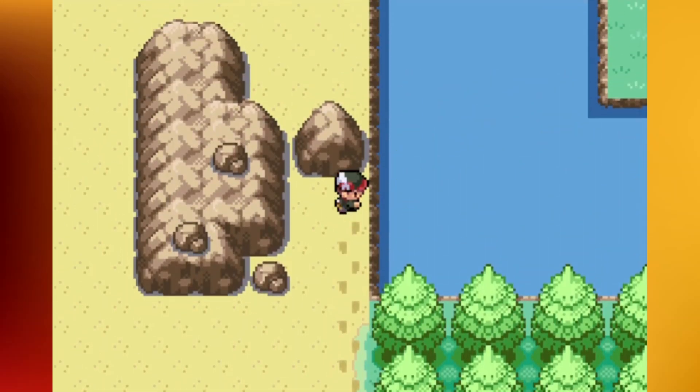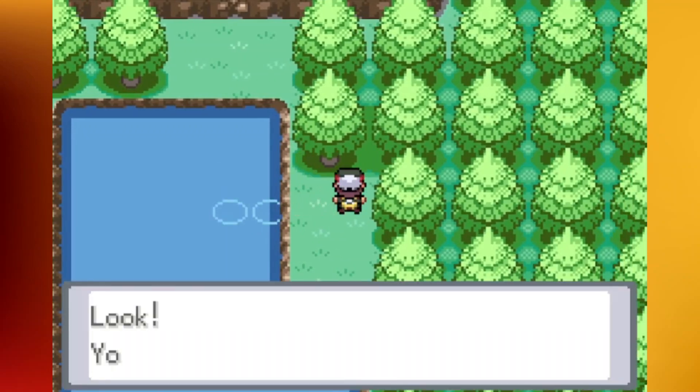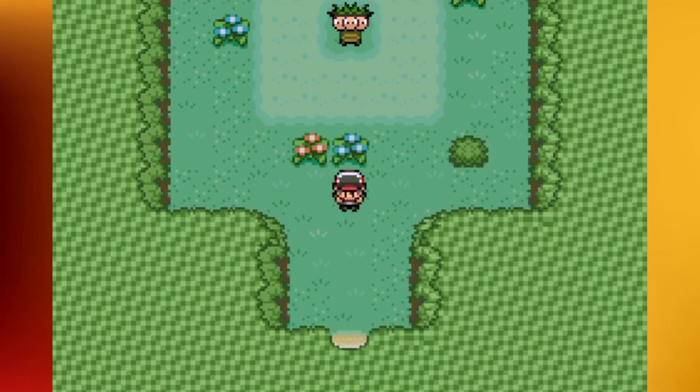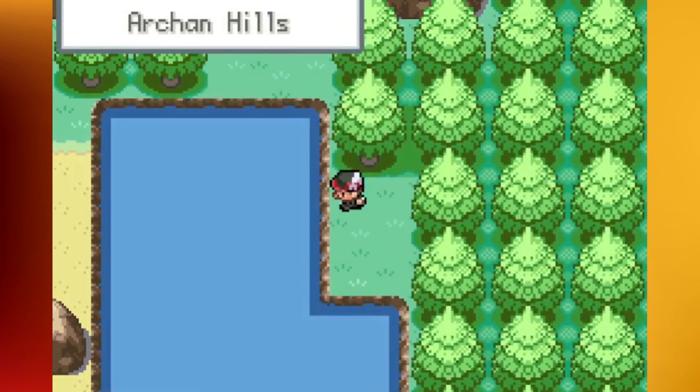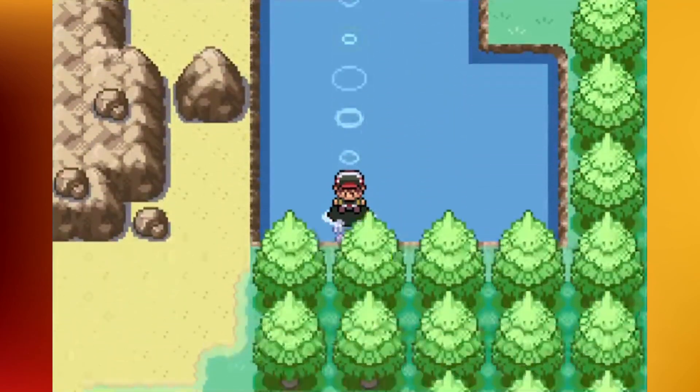I don't think there's anything else over here - I'll double check. Oh yeah, there's another little grotto right here. This one has a Pokemon - there's an Exeggcute, so again most of the time you're going to see a Pokemon in there. There's nothing too crazy up that little rock climbing platform.